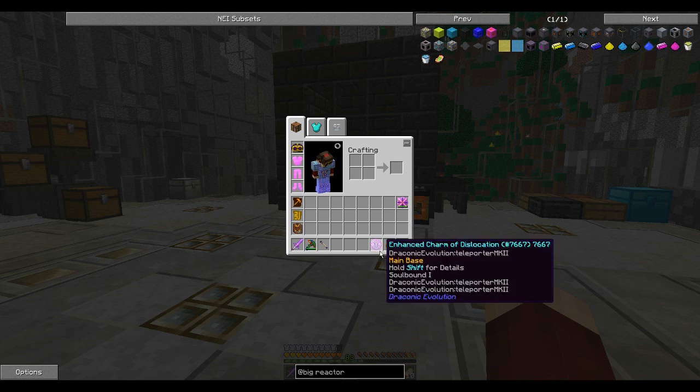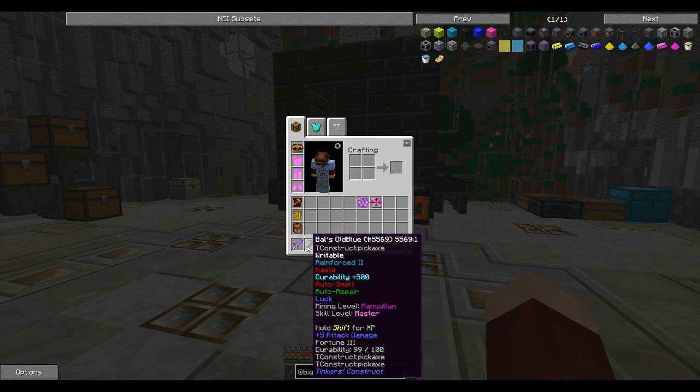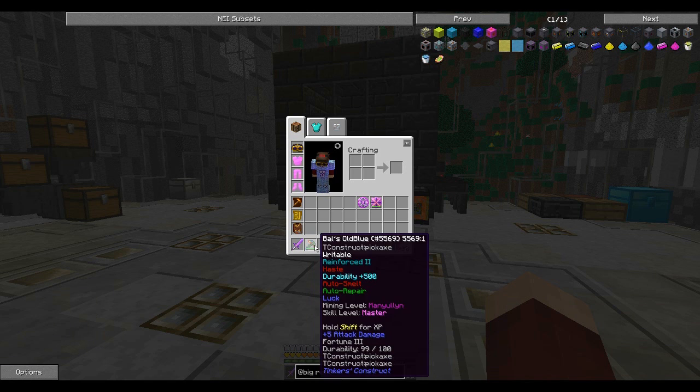I've been doing some stuff off screen. I've been leveling up my pick off screen. As you level the pick in Iguana Twigs — I think the highest level is Master, which I am at right now — you get random stuff put on it. I didn't get to choose: auto smelting was random, durability plus 500 which is a diamond was random, it put on a layer of haste which was random, and then I think it put 100 for fortune. You need 450 to get fortune 3, but I put fortune on myself so we can have fortune 3.